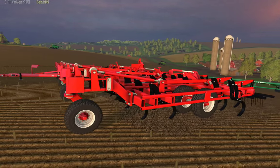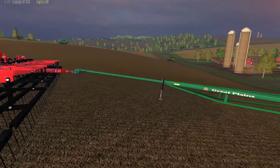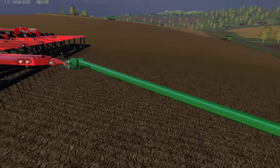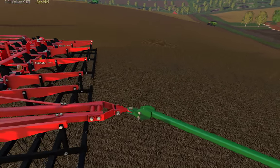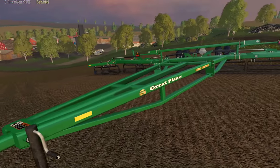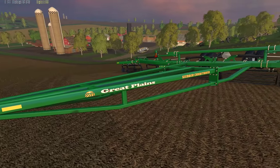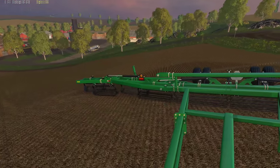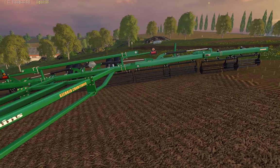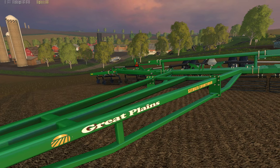So we have our Kuhn Krause 56-35, it's 50 foot, and I still need to animate in my support bar. But right now we have our Great Plain Seedbed Conditioner, and it has flexing wings just like the cultivator.